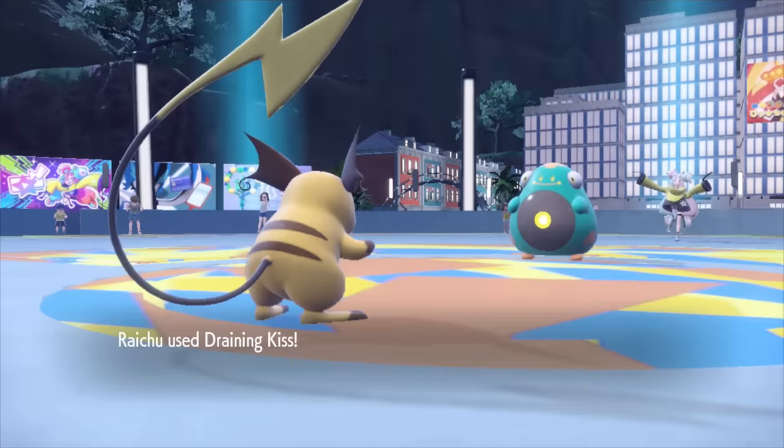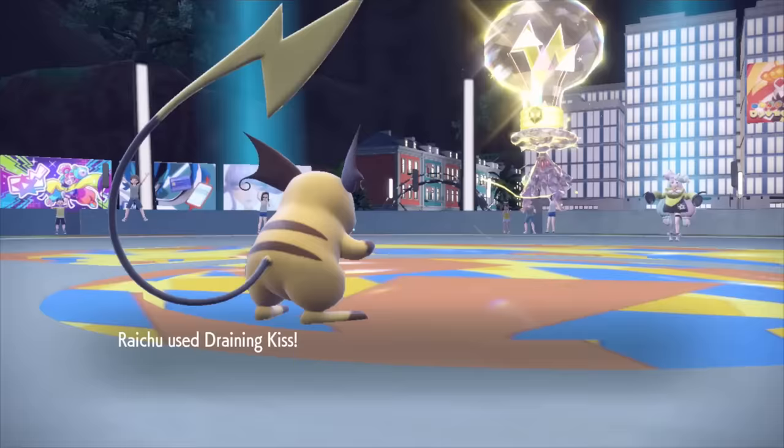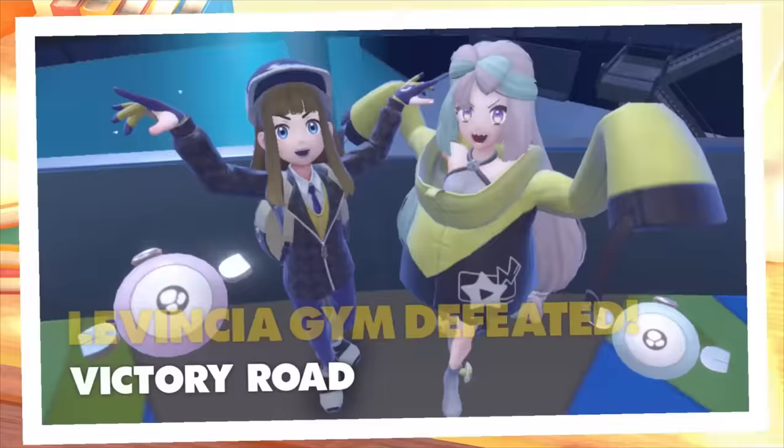Even at max power, Bellibolt is still a tanky fellow, staying within the green HP range. He retaliates with Water Gun, which pisses Raichu off, landing a critical Draining Kiss the following turn. Iono's ace, Mismagius, suffers a similar fate to her chubby friend, falling to the kisses of death. Third gym badge is ours.